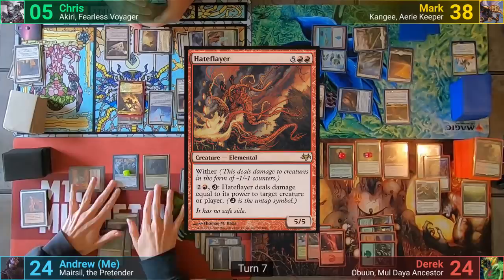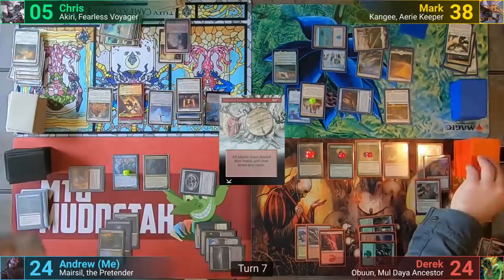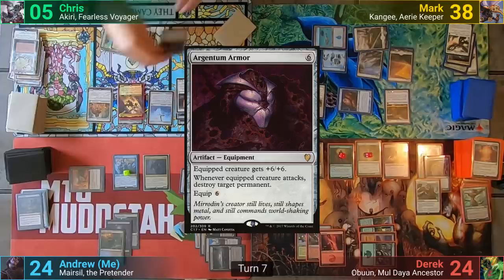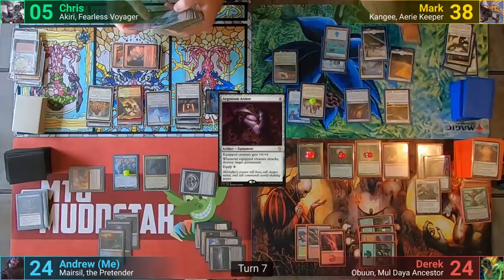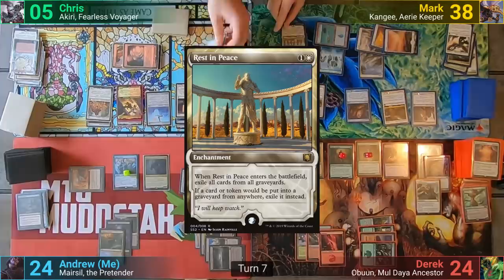Chris draws for turn and plays out Sram. He then casts Wheel of Fortune, and we discard our hands and draw a fresh seven. Derek has to show us what he drew because of the Oracle, and it's mostly land-based cards. Chris then activates the token copy of Stoneforge to put on Argentum Armor and equips it onto Kiri. Chris then moves to his combat step, getting another Stoneforge Mystic token and going to find an equipment as he passes. Mark plays a Plains and casts a Judge's Familiar, drawing as he casts it from the banner. Three mana gets him on the equipment plan, and he then plays out a Rest in Peace, which exiles all graveyards. Mark then passes.